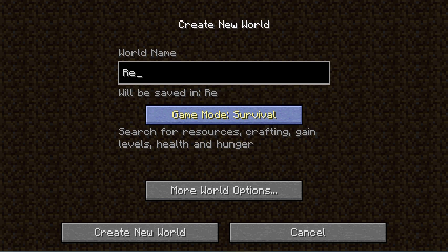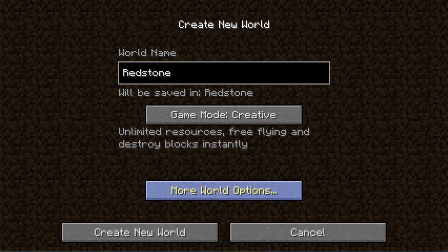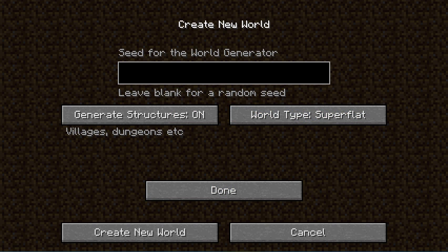Let's start this off by making a new world, call it Redstone, creative world, and make it super flat. Let's go.